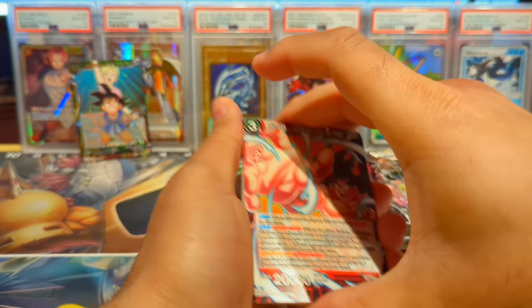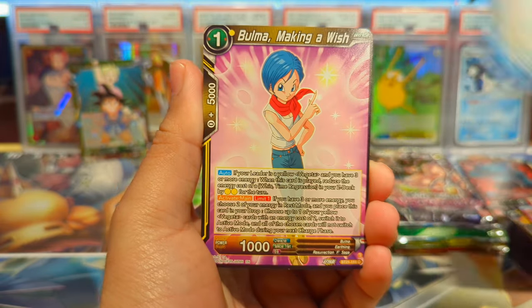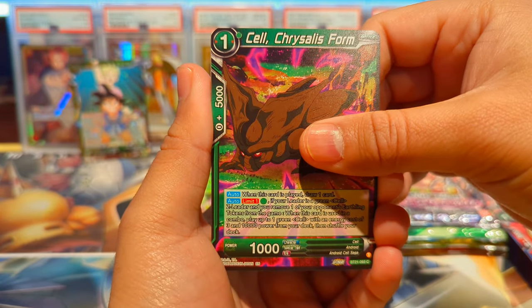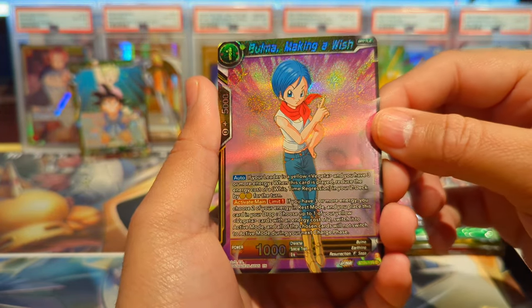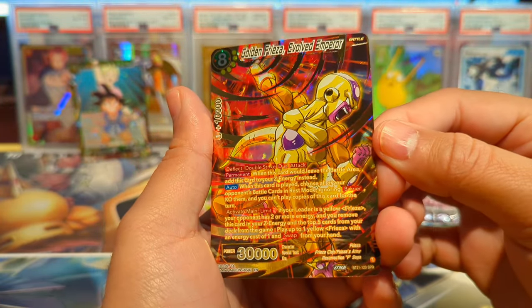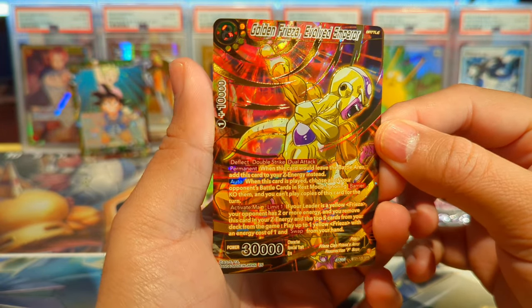We have Son Goku pack art, Baby, Bulma, Hercule, Ginger, Tagoma, Cell Chrysalis Form, Krillin Remembering Terror, Hercule Earth's Champion, Ginger Town, Bulma Making a Wish reverse common foil — and let's go! We have a Golden Frieza Evolved Emperor SPR!